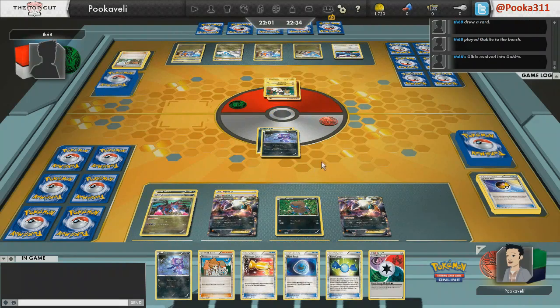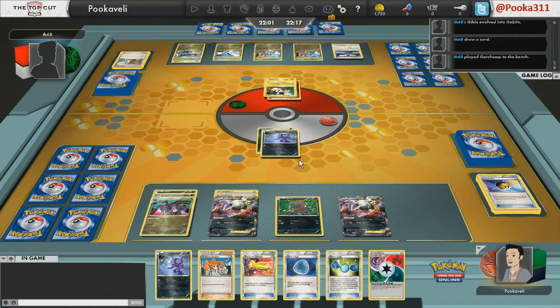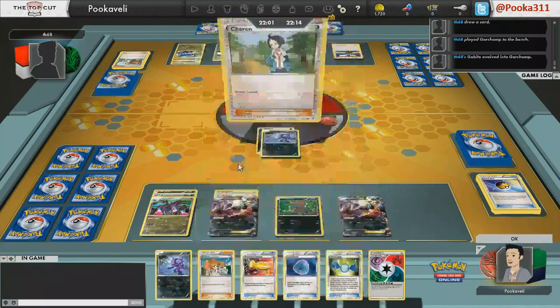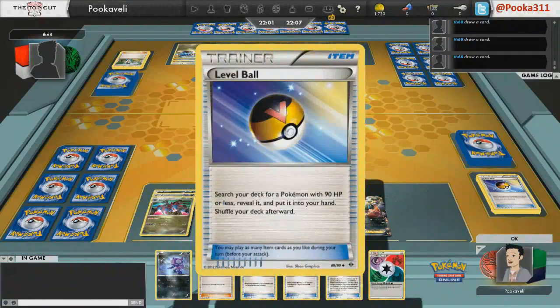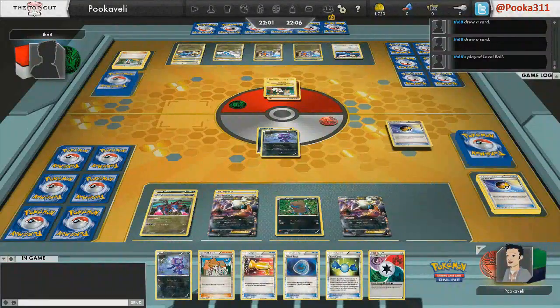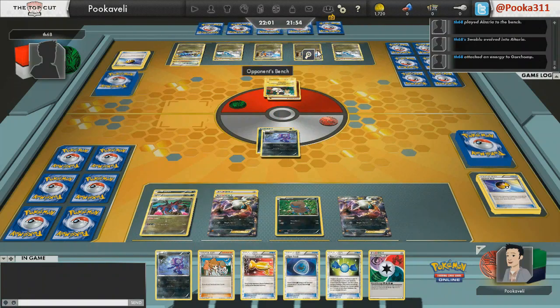I'm perfectly happy with my start. I made sure to move the energy off my Hydreigon though, because he could Catcher and knock that out — and if that happens, it's bad news: I lose the energy and my Stage 2 and might not even be able to attack next turn. Always be wary of where your energy is placed when you're using the Hydreigon deck, because if you put it in the wrong spot you can end up losing your energy when you don't want to. Don't leave it on a spot that can just get sniped.